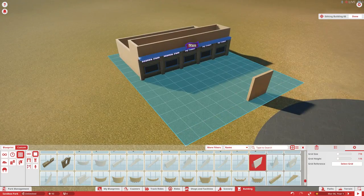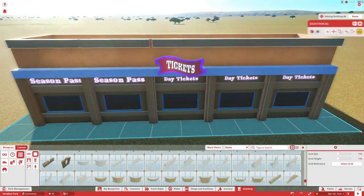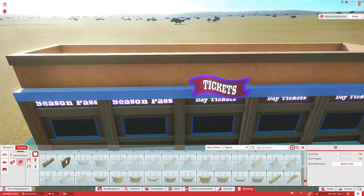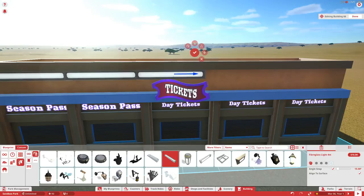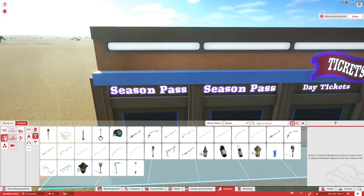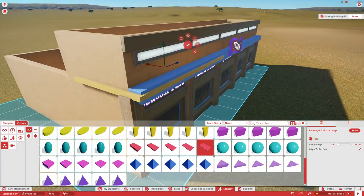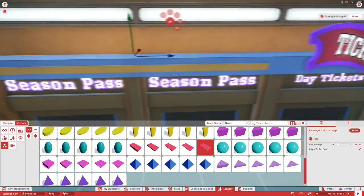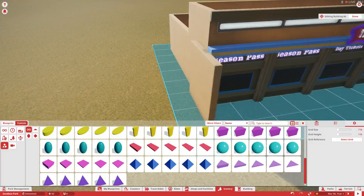A big tip for making decent buildings is to make sure they're not just square. Make sure they have some unique shapes and elements — don't make a rectangular or square shape; add on to those and make some very interesting shapes. You can always add buildings next to them that are diagonal, which also adds a lot to make it look more realistic and unique. When I make a stylish trim, I always end up thinking maybe I can add more to that trim itself — almost like a trim on a trim.